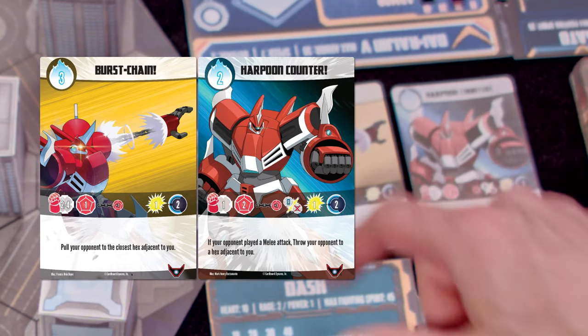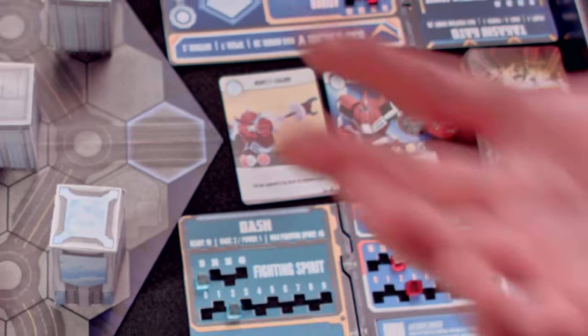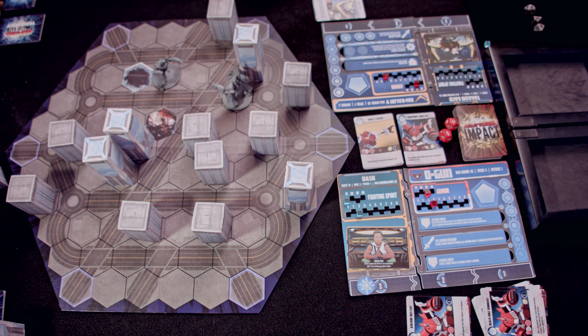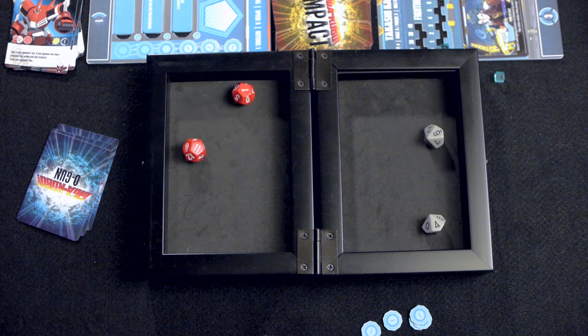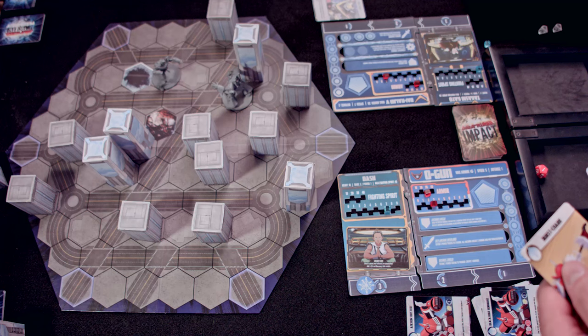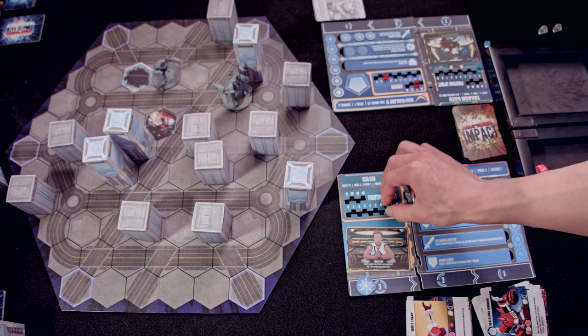Total of two dice because Burst Chain rolls one, plus one for the extra card. Ideally I'm going to reel you in with a chain next to the building, and then if you respond with a melee attack and my combo is successful, I can throw you again. I'll just defend. Two dice — got a six and a one. Six is a remove, so yours is successful and I stay put.